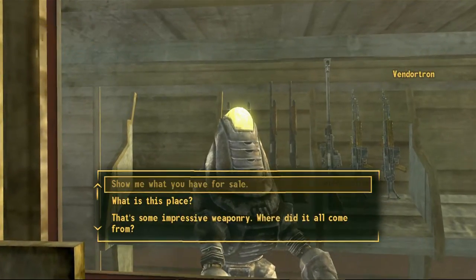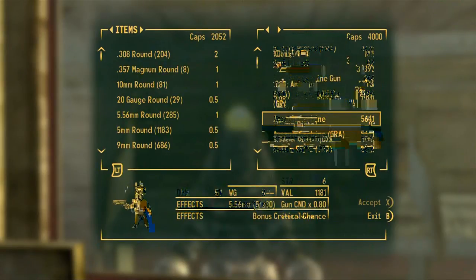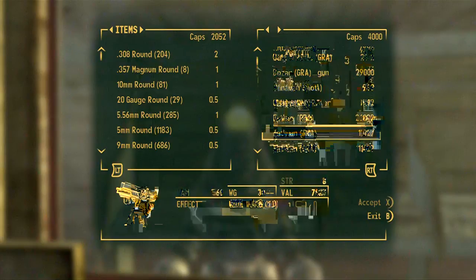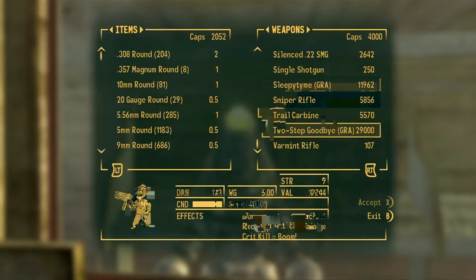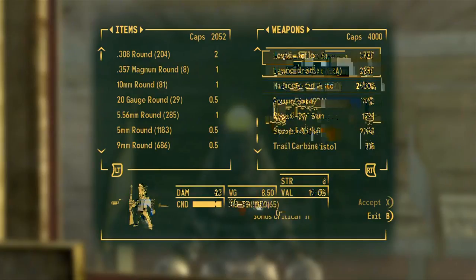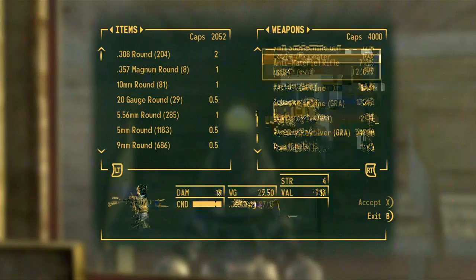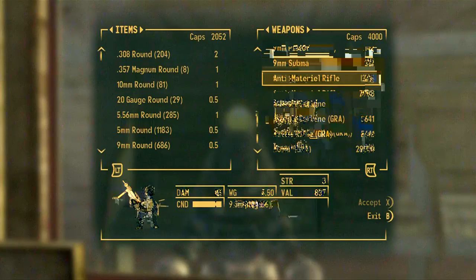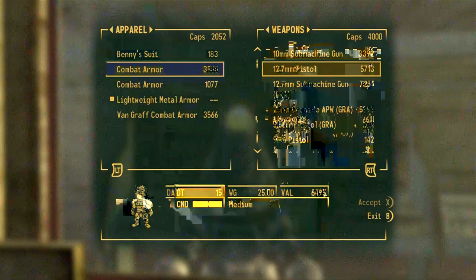Welcome sir - yeah, show me what you got for sale, Vendatron. What kind of Gunrunner's Arsenal you got? The anti-material rifle, that's pretty beautiful. Cowboy repeater. The Sleepy Time - oh my god, look at that, 12,000 bucks. The Two-Step Goodbye - look at the price on that thing! The Medicine Stick. Lever action shotgun. The Ester - I kind of want the anti-material rifle.